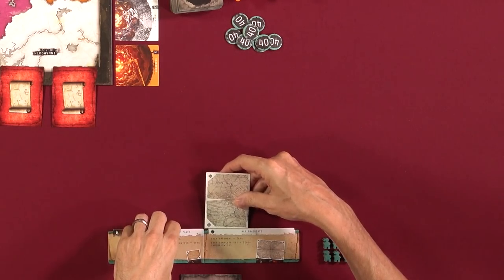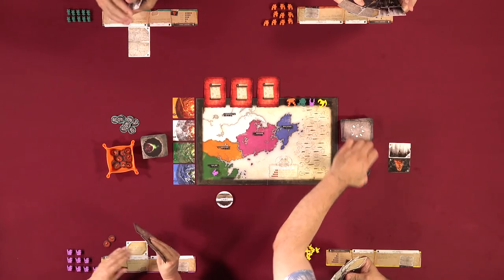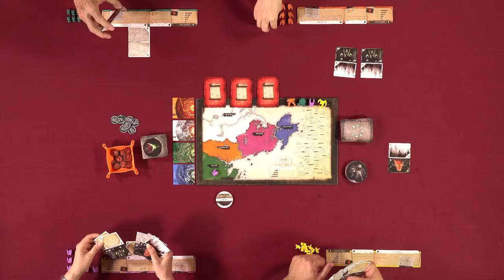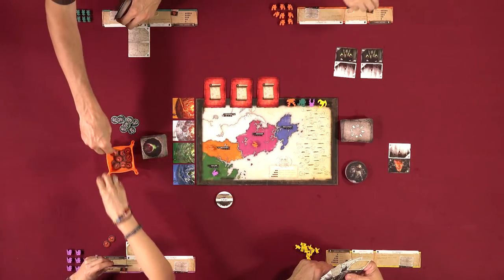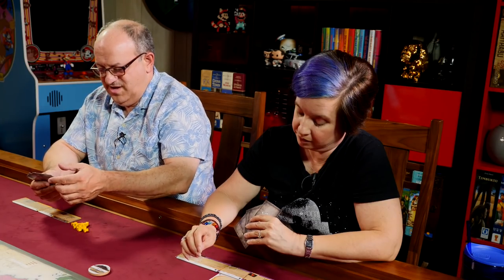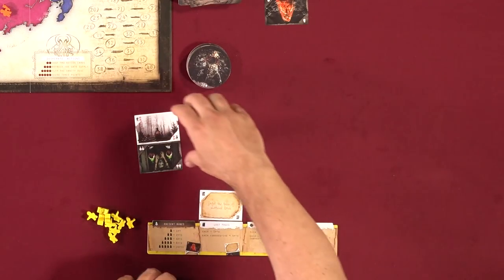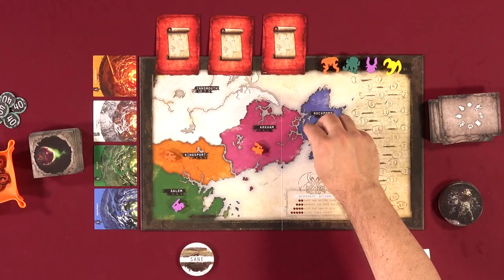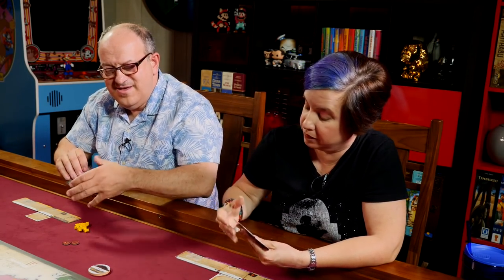Jackie plays two investigator cards to get tokens — spending them to draw two and discard two. Dave plays one investigator and one lost page, taking two desperation tokens. Lincoln is now start player for the next round and declares sane, placing three investigators in different regions — one gets him a desperation token. Jackie plays two map cards.